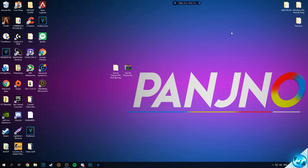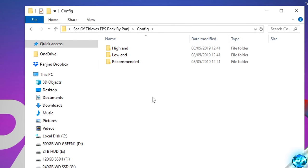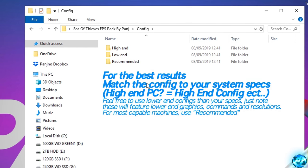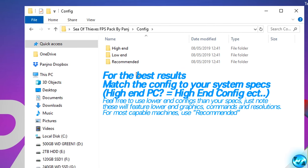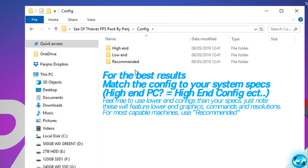To start with the optimizations, we're going to install our customized optimized game config file. Navigate into the FPS increase pack and into the config folder. Inside you'll find three configs: a high-end config, a low-end config, and a recommended config. Match the config name to your system specs — low-end for older or lower-end PCs, high-end if you want to keep most visual quality with an FPS boost, and recommended for the majority running medium to ultra high-end systems, as it meets a nice balance of FPS and visuals.